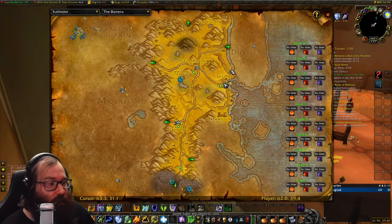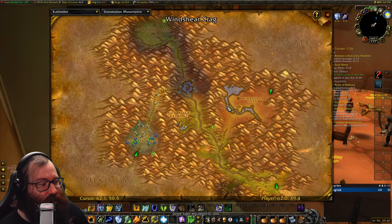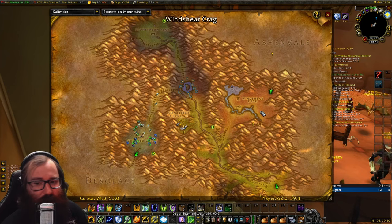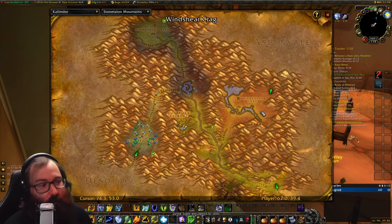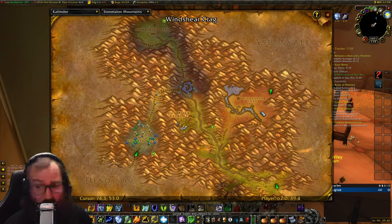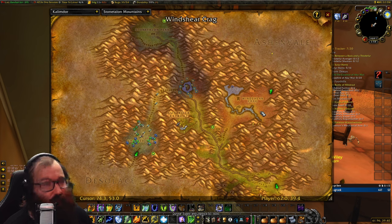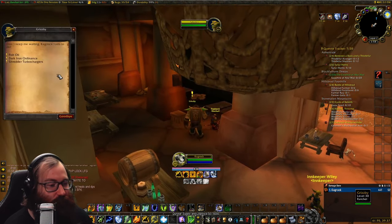The third quest requires shredder turbo chargers — these need auto shredder scrappers that engineers make, which you can buy from the auction house. Then come to Stonetalon Mountains in the Wind Shear Crag area where shredder spawns are found. It can be contested since people farm parts there to sell. Bring 20–25 scrappers because the drop rate is not 100% — I bought only 16 on my druid assuming it would be enough, and it wasn't.